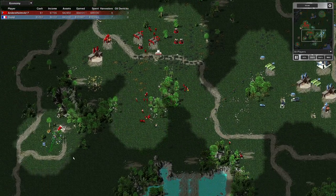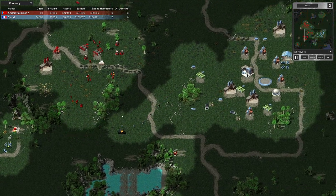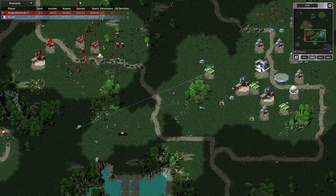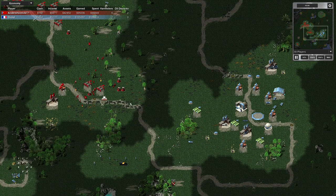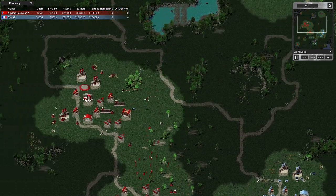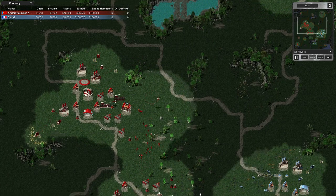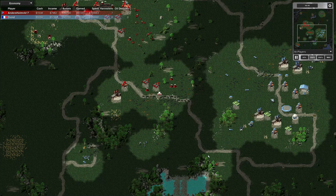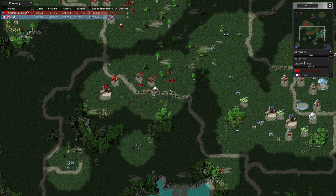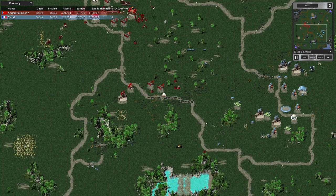He destroyed that pillbox. I've got a force going to destroy the oil derrick and there's a husk - so fingers crossed, I'm working on a mechanic. I've got a small attack force there for a bit of distraction value and to scout what's going on, but they're not going to do much. The husk - I won't be capturing it now, it's too late.